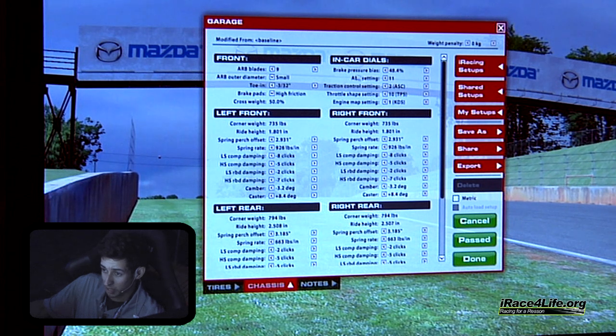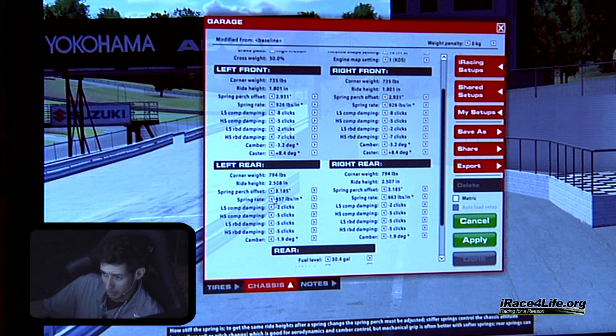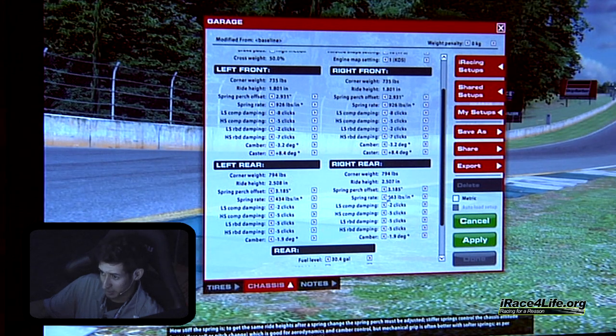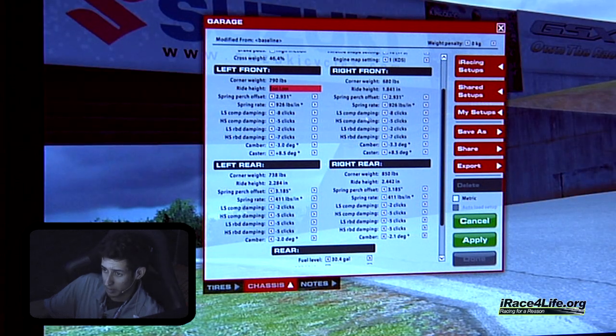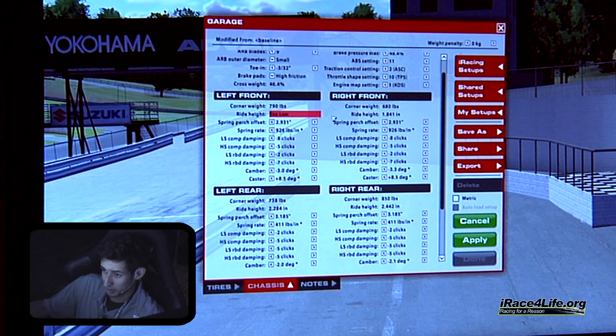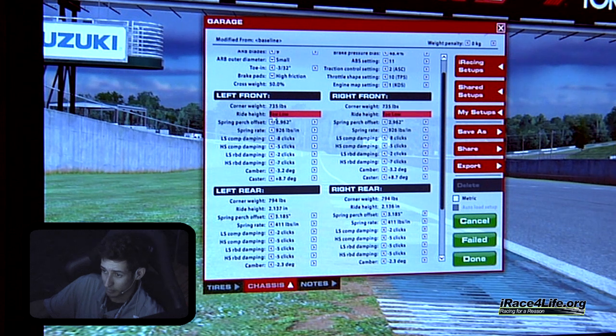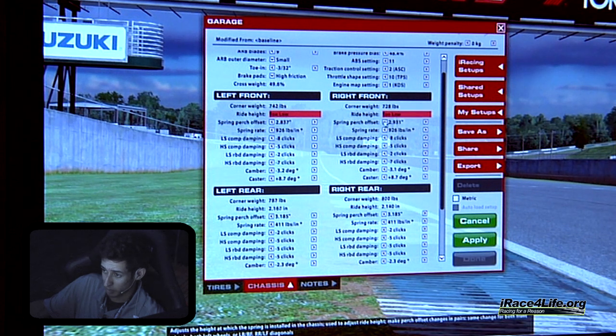I like to run the spring rate pretty low in the BMW. You can get away with it really low — I usually have the spring split pretty high. Front is at around 926, which is the lowest setting. Rear is at 411, which is about one click from the lowest. Ride heights — generally on all cars I'm running as low as I can get away with in the front. As long as it's not hitting any curbing, always run the front low. I think 1.8 is as low as we can go here.